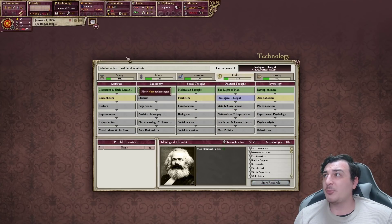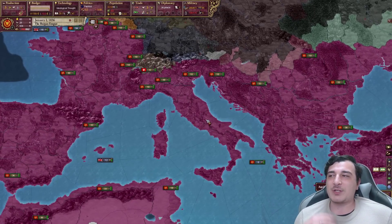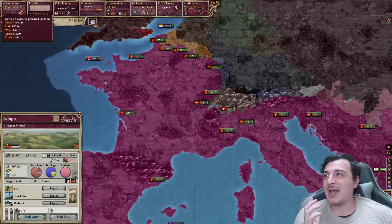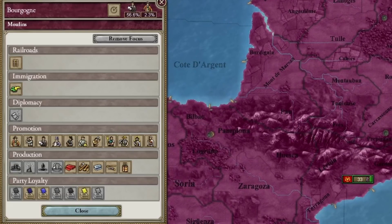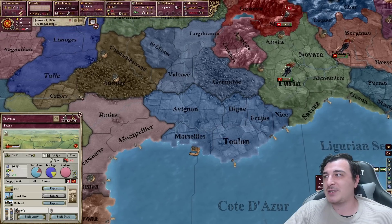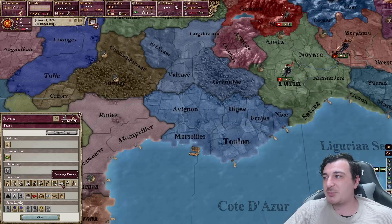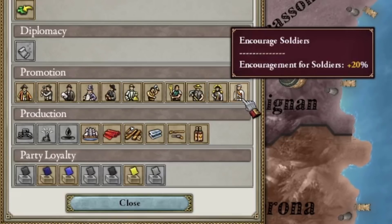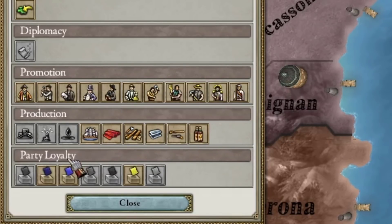We also have access to technologies since we started at the 1836 start date. I want Ideological Thought first because I really want to get more national focuses. The way the game works is you can assign national focuses to encourage specific things to happen in provinces — like immigration, promoting specific jobs, encouraging more soldiers to pop, or encouraging the production of certain factories.